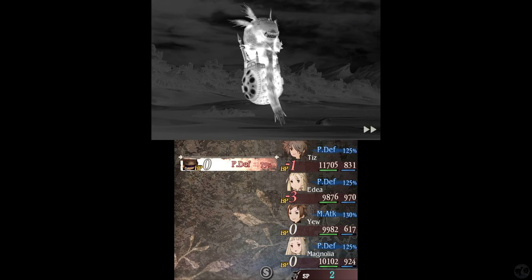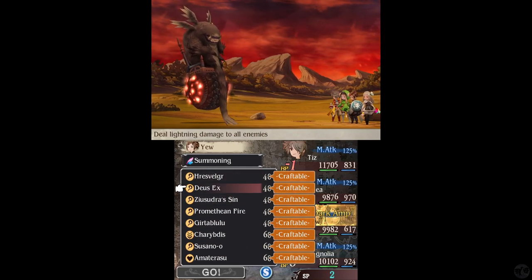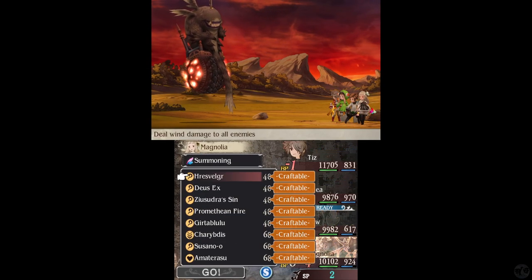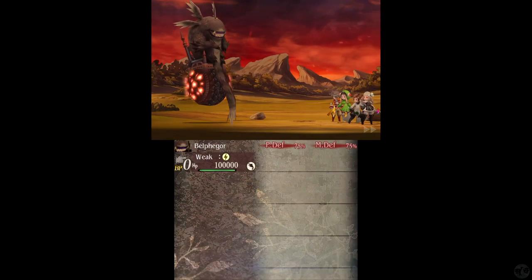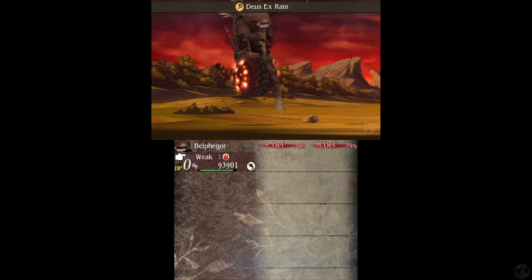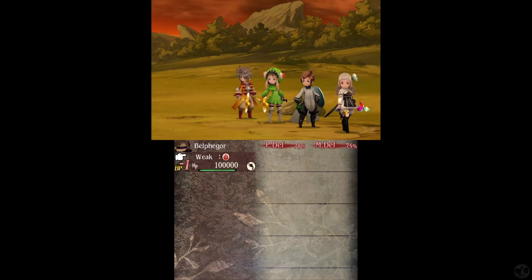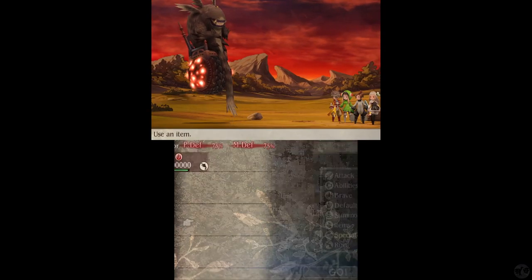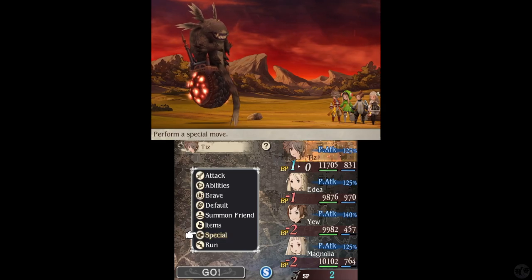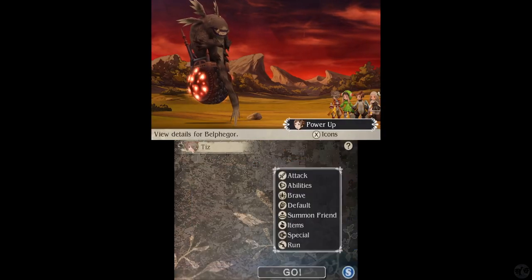I'll hit it with lightning. It's Ariel — you would think of a whip for wind as well, but oh well. Just wanted to make sure. Wait, why did that cure it? Wait — it changes its element. It changes its element every time it's hit.